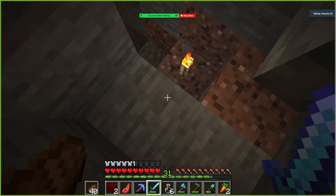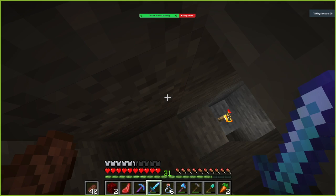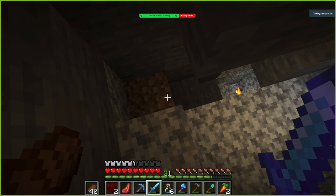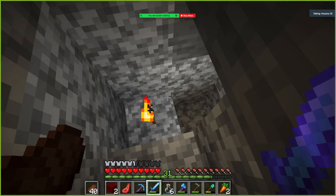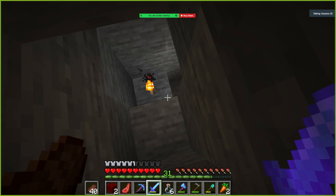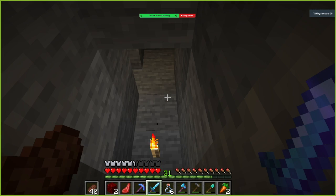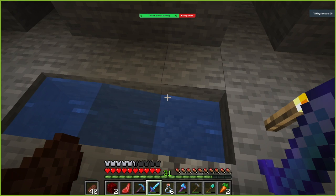I'd like to have the beacon with the pickaxe and mine that way — instant mine blocks. But we cannot do that right now. We need to kill the wither, and I am super scared for that. But a stronghold for us, I think, will be no problem at all.